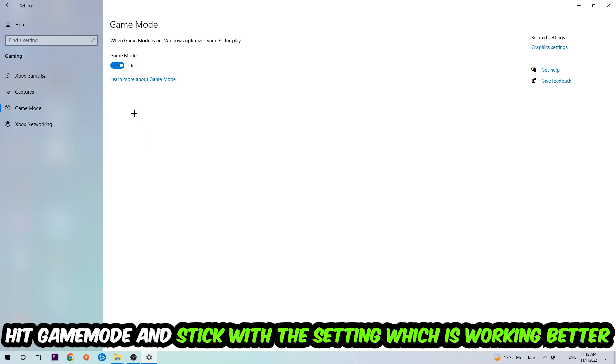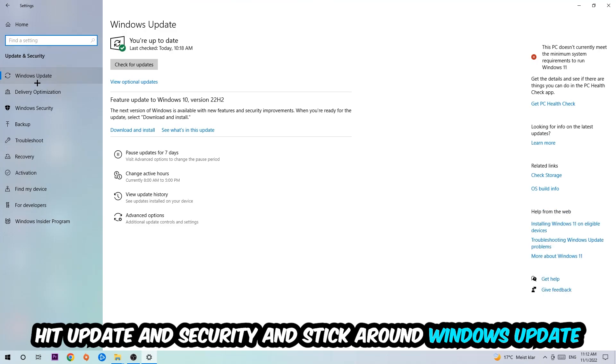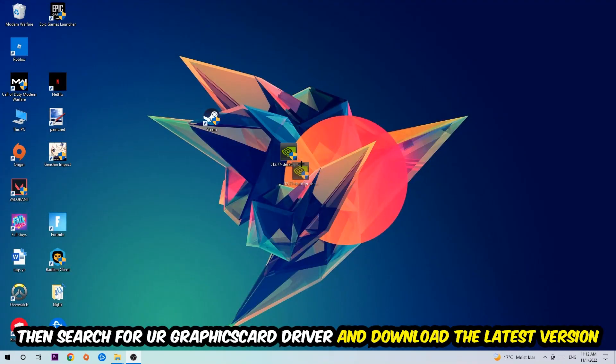Go back once and hit Update and Security. Stick around Windows Update and make sure you're on the latest version of Windows. Once you're finished with that, search for your graphics card driver application on your PC or browser and download the latest version of your graphics card driver, just to provide the best possible performance in general for your PC.